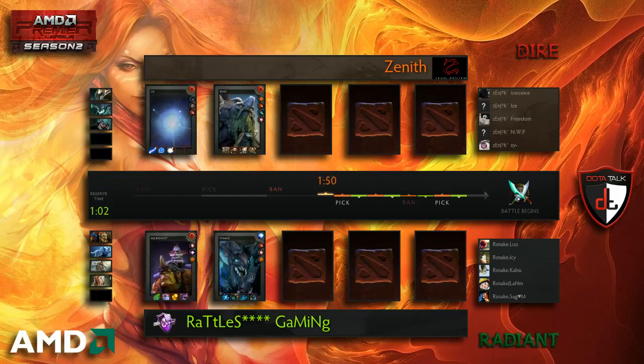We'll find out how they want to run that. Zenith has the last ban and the first pick. We'll see what they want to pick up with their Io and Tiny. With Io Tiny you've got this high prime time when Tiny is level 8-9 and Io is level 6 and they can start ganking. You want heroes that can do things with those ganks — push towers afterwards or even more ganks, kill everybody off.